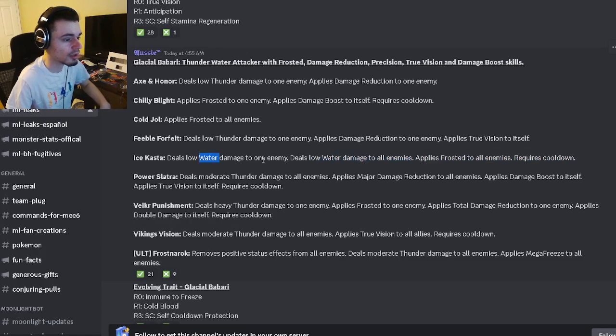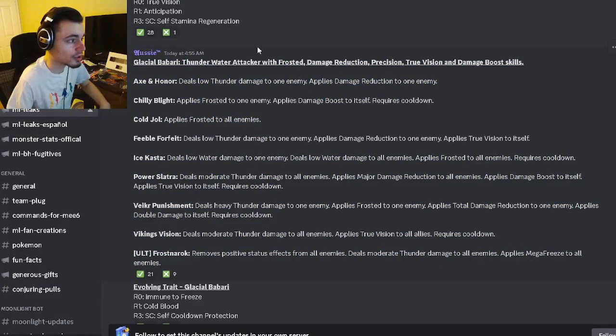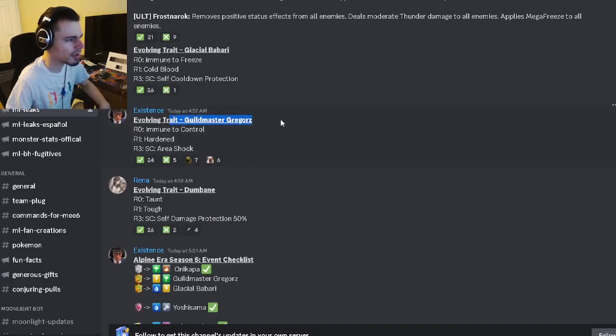Glacial Babari also has frosted to all enemies with low water damage, a damage reduction move with true vision, an AOE frosted, a damage boost, and a damage reduction. Some pretty good moves overall. Its traits are immune to freeze, cold blood, self cooldown protection.